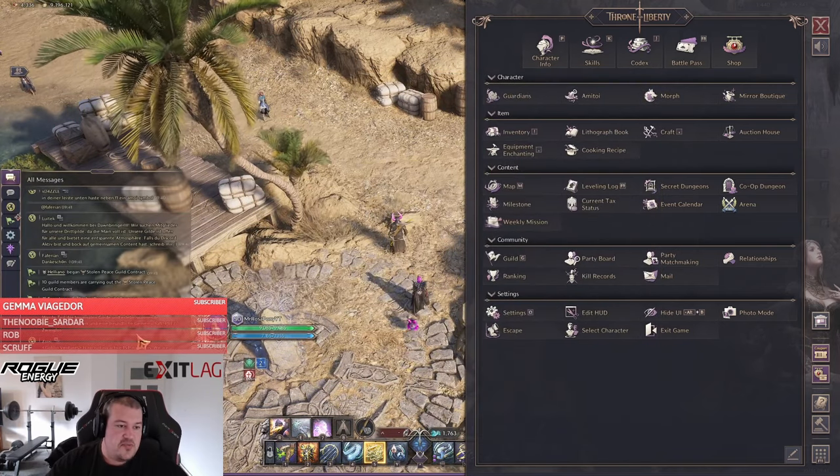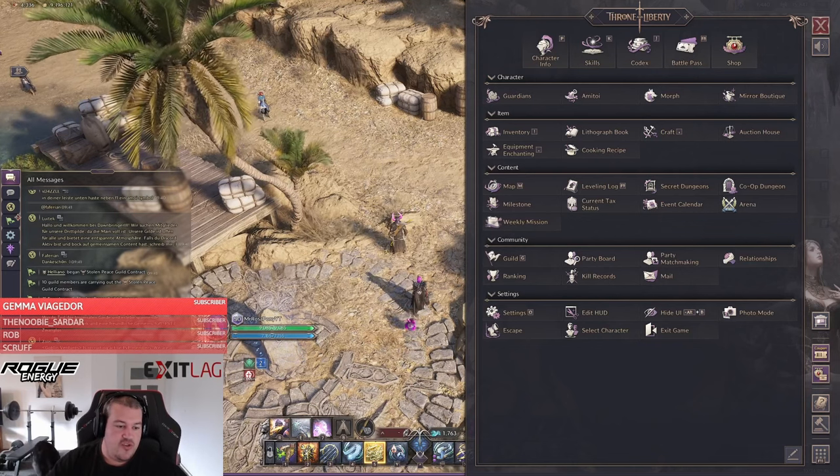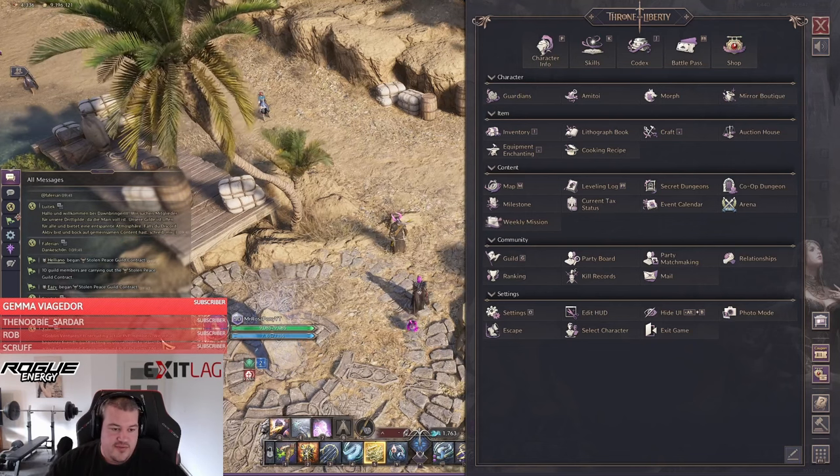Another place where you can find parties is the chat. Parties can be linked in chat and you can click on them with one click to join. You can also use the chat to find other players if you are not in a guild.